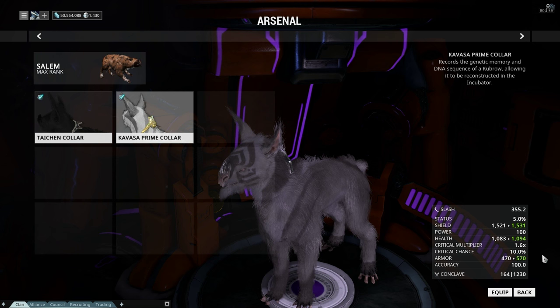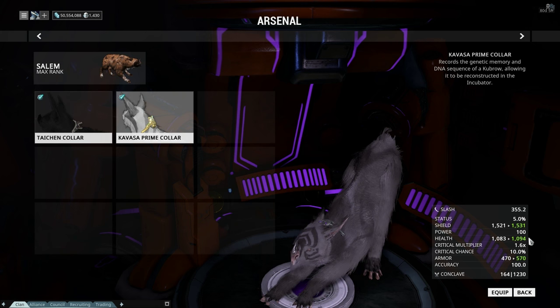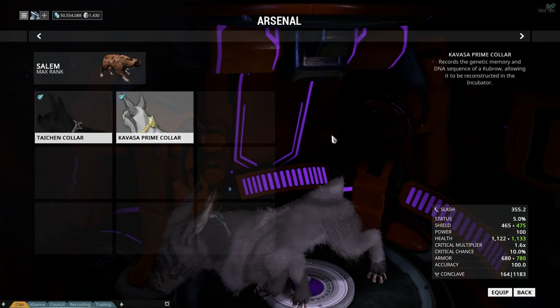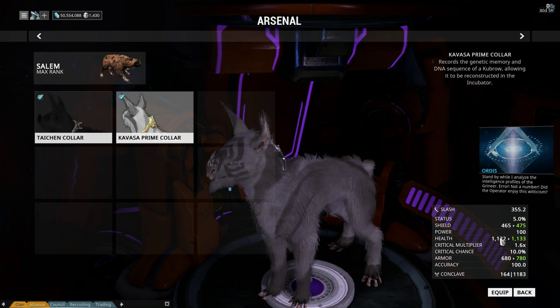The 100 armor is worth it if you use the Kubrow all the time. This is definitely going to be worth it because that little bit of extra shield and health is going to come in useful. The added armor is going to come in insanely useful, especially if you have a really high armor frame on. Now 780 armor — that is a lot for a Kubrow. The shields have gone down because I have equipped Valkia, who has an insane amount of armor.